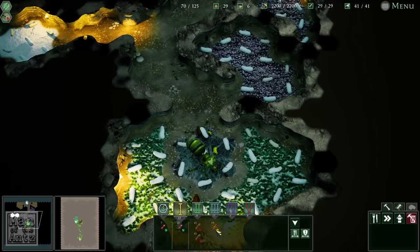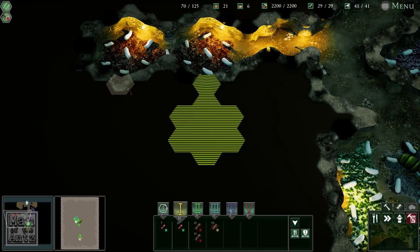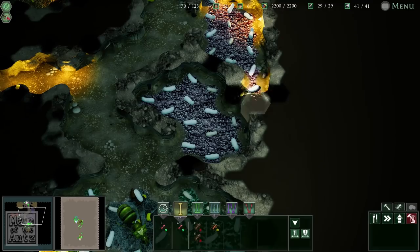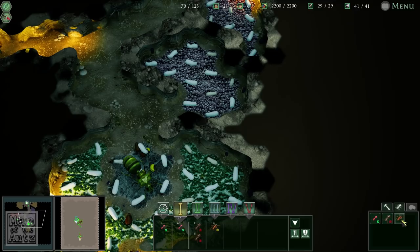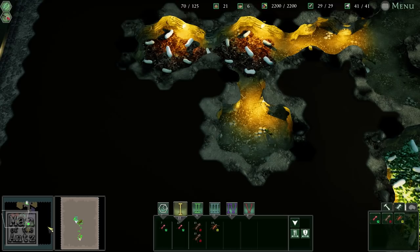So let's make another chamber for these. We'll do food up there, food along there. The red ones on this side — are they the melee ones? The nurse... little hard to tell. Pretty sure the wood ants are the ranged ones, so we'll make some more of these.